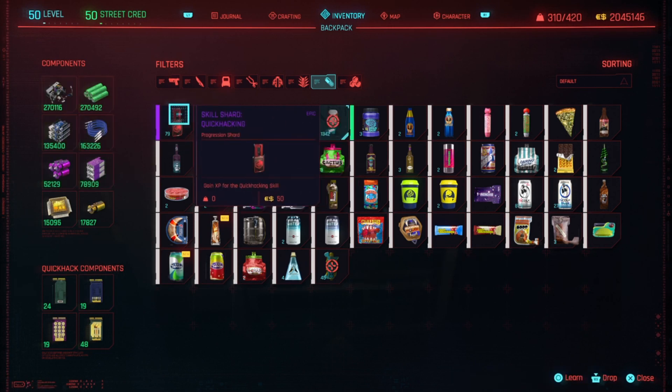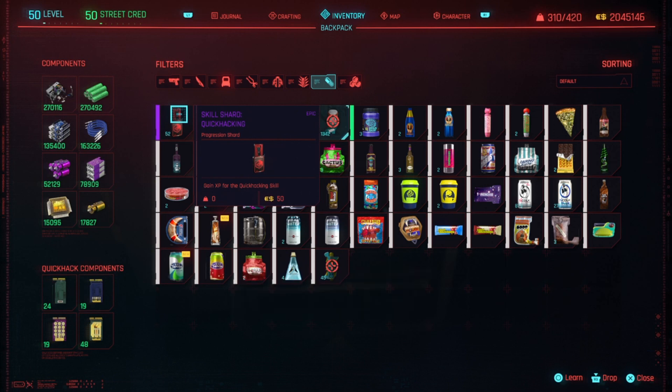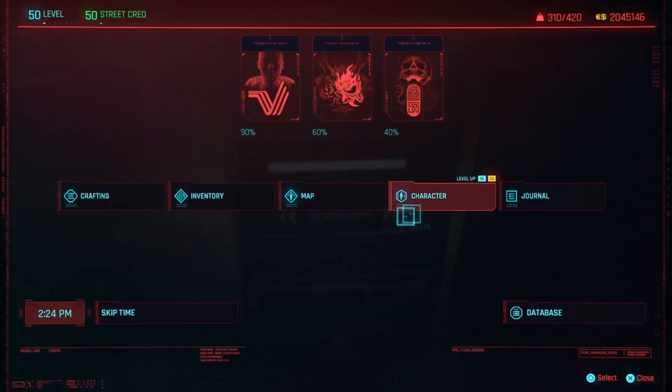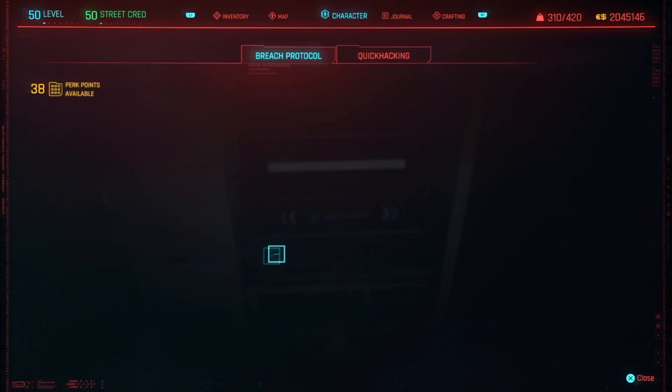What you're seeing in the background is sped-up gameplay because it did take a very long time for me on PS4. Just keep learning it — press again and again. After you're done, let's go check our quick hacking and voila, it's level 5. I didn't even use all of it. It's extremely easy to get the quick hacking XP.